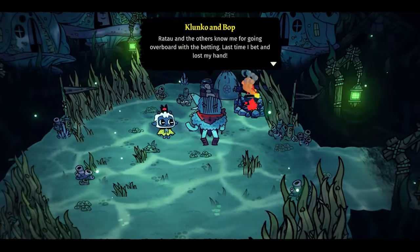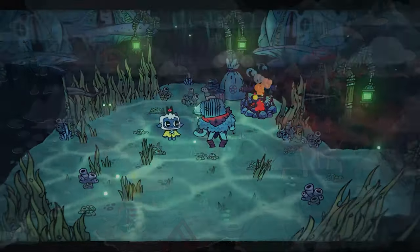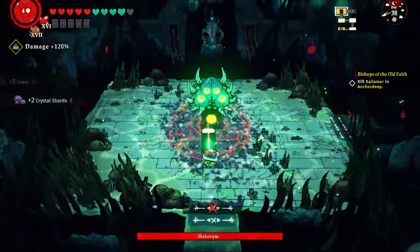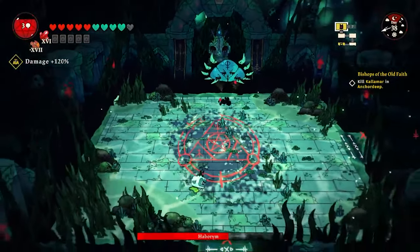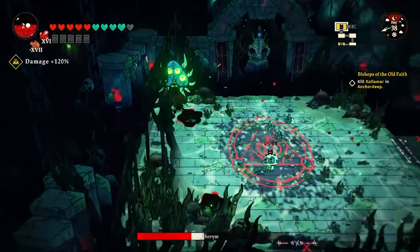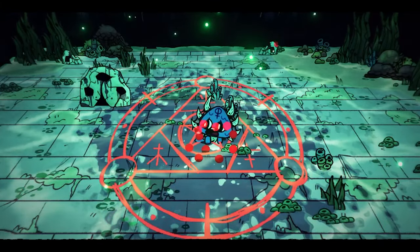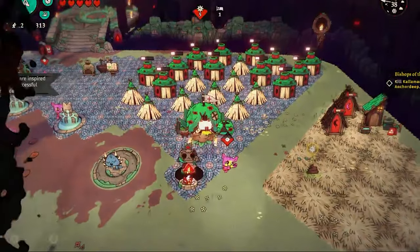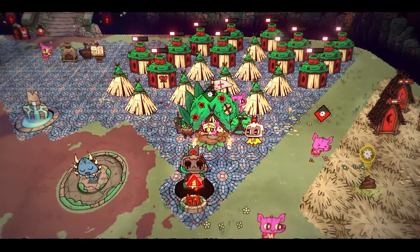Back in Anchor Deep, we find an NPC named Clunko and Bop — a new opponent for the knuckle bones mini-game. We encounter our next mini-boss: we have to watch out for its projectiles and teleportation, but we get there eventually, destroying the boss and getting a new follower. I do come home to a cult full of sick people, but with the healing bay I was able to heal them all pretty quickly.